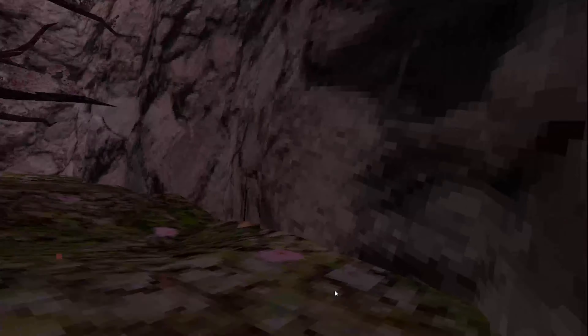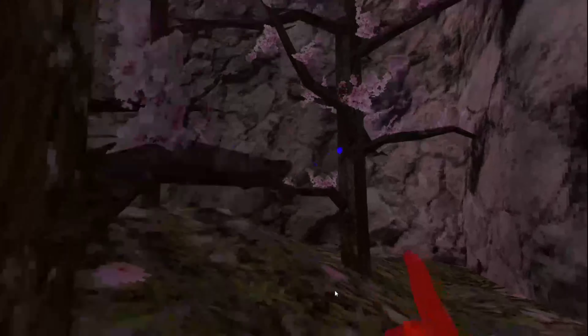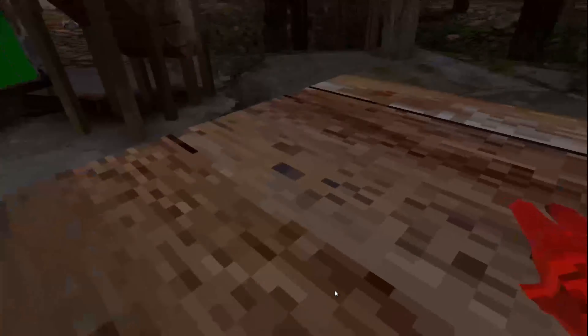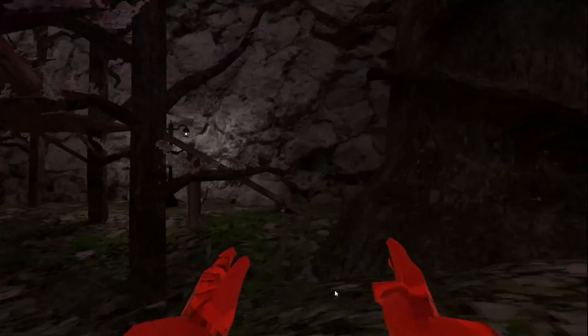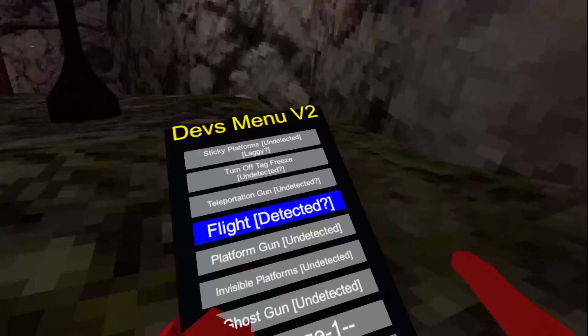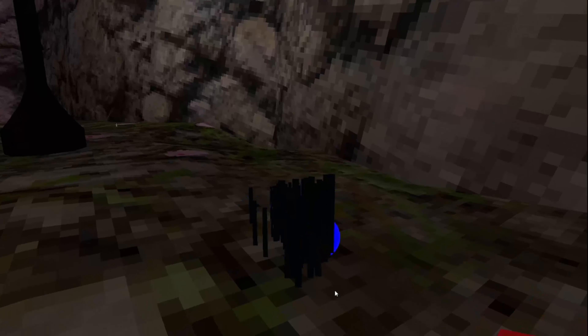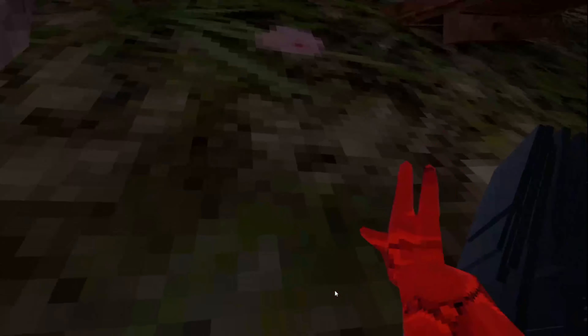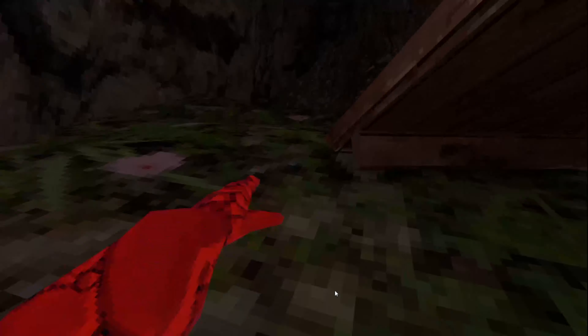Teleportation gun — everything on the menu is undetected — you just teleport; I think it's really cool. Next on the menu we got flight — it might be detected but it's kind of like a flight you control with your head. Platform gun — detected — you press this and it places a bunch of platforms that don't go away. Invisible platforms — they're just platforms that are invisible so no modders will be able to see them.